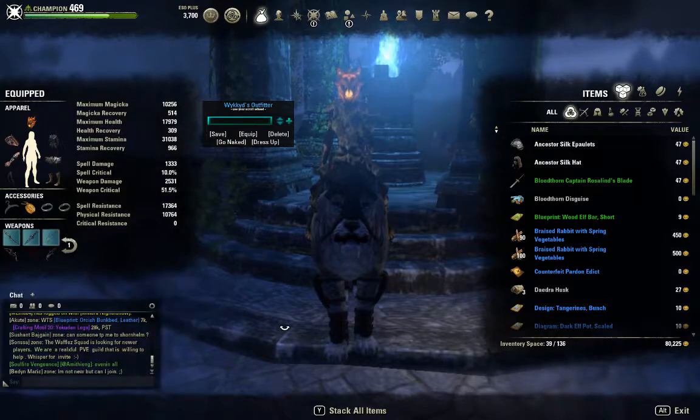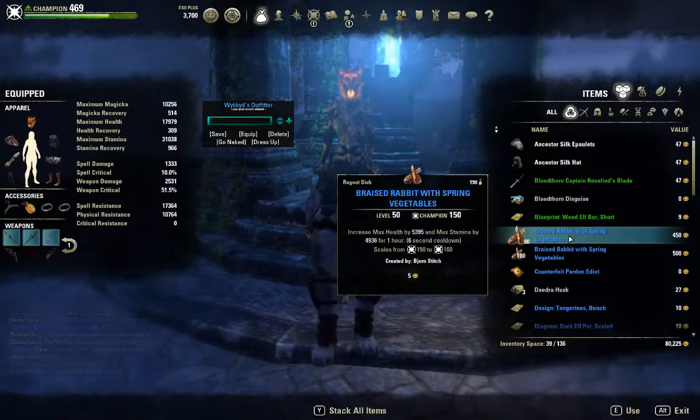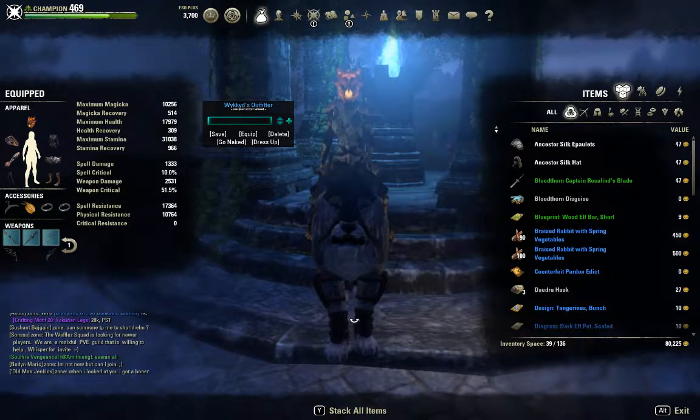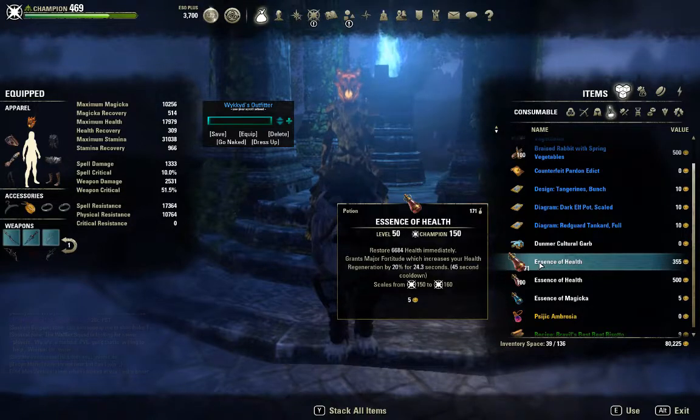For my food, I am using Braised Rabbit with Spring Vegetables — it's a dual stat food. Usually people use 3 stats on their food, that's good too; if you get something better, definitely take that. This was crafted by my guildmate, the same one that helped me farm and craft my gear. For potions, I use the Essence of Health, Champion Point 150. Stick with the health potions — Magicka and Stamina you can recover with heavy attacks, whether on a Destruction Staff, Restoration Staff, bow, or melee weapons.